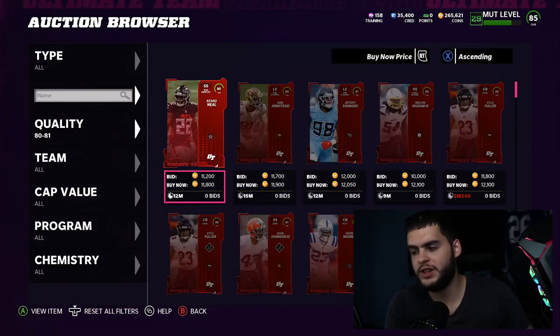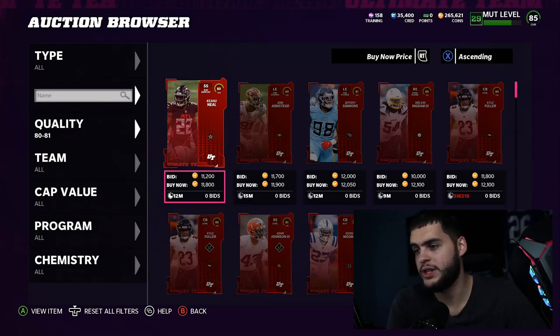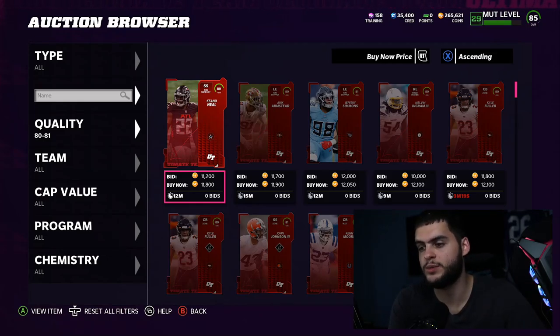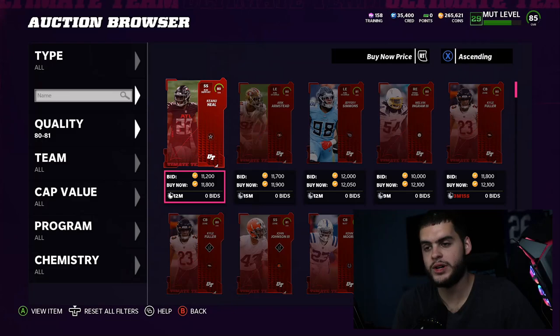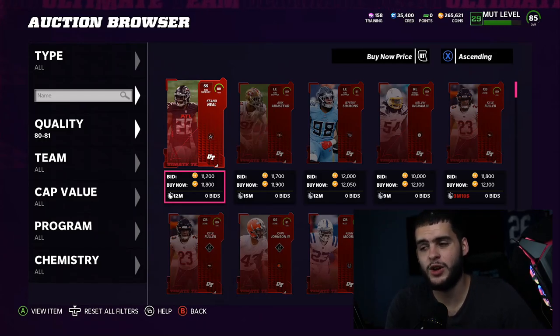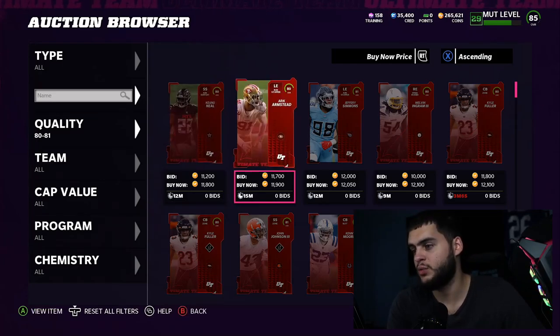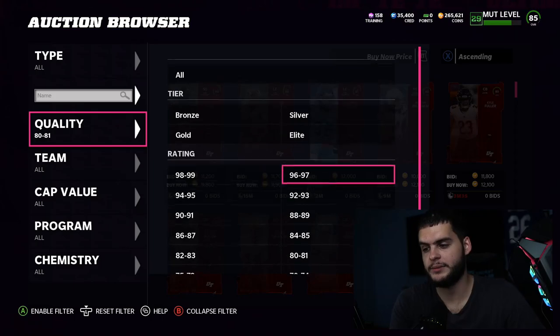Starting from the bottom — 80 overalls at around 11k are probably the worst training value in the game, coming in at around 95 coins per training. That's horrible. Do not quick sell these for training unless you just need a quick 200. The 81s are a little better at around 71 coins per training, quick selling for 160, but I still wouldn't really recommend those either.